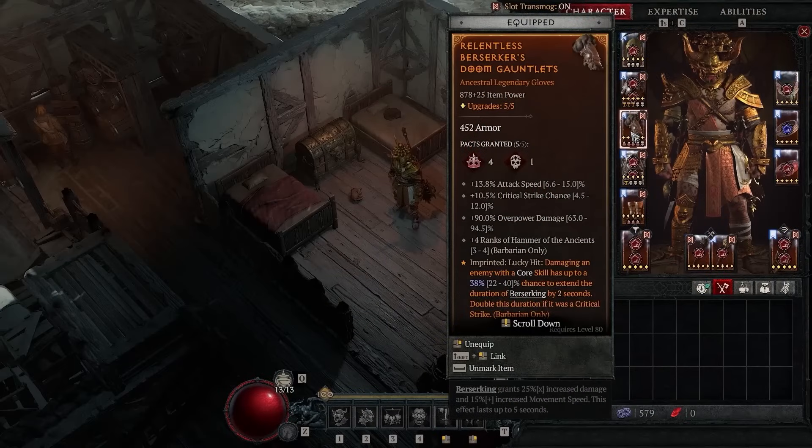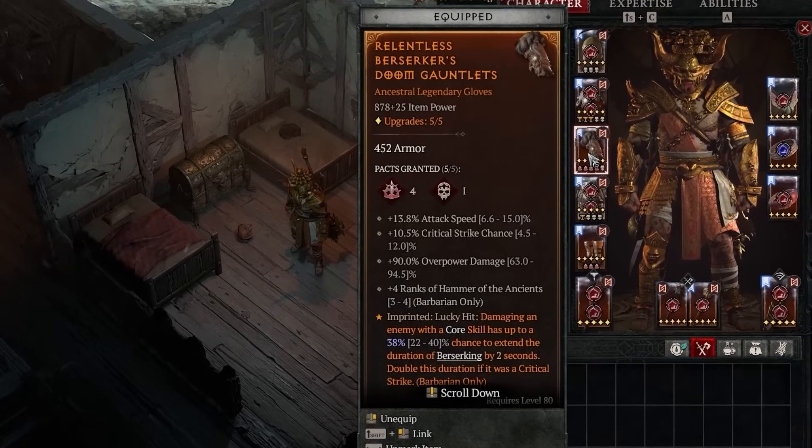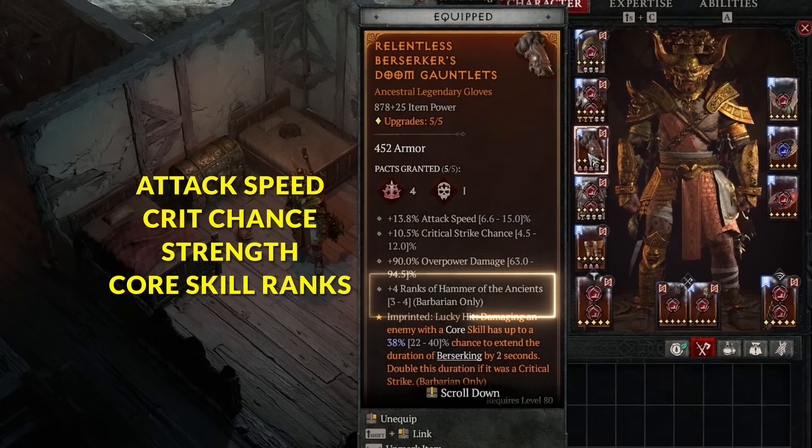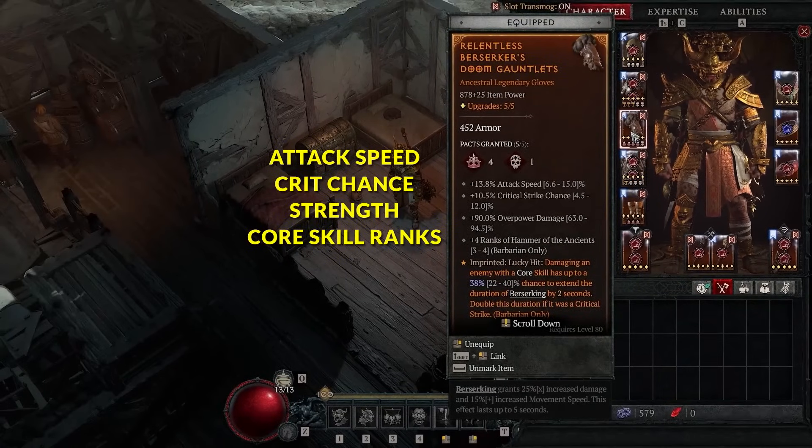Gloves are very simple because the stat priority is basically the same for every build — except Whirlwind, which doesn't use attack speed. Otherwise, you want: attack speed, critical hit chance, Strength, and then ranks to your core skill. Ranks to your core skill are very powerful and increase your damage by a ton, so definitely keep an eye out for those. Gloves are straightforward — just get those four stats and you're done.